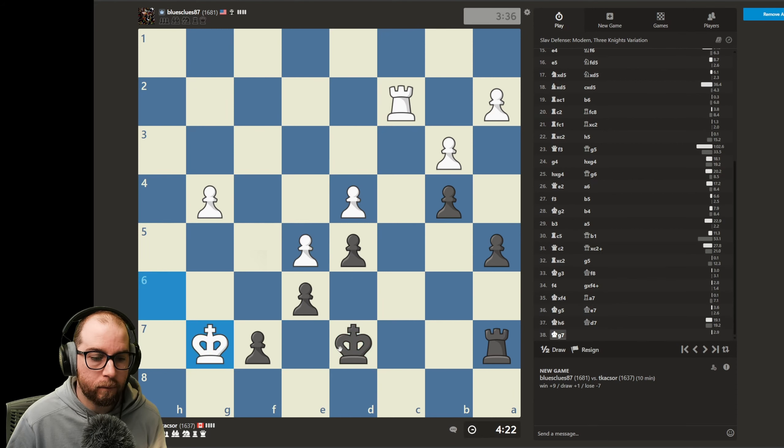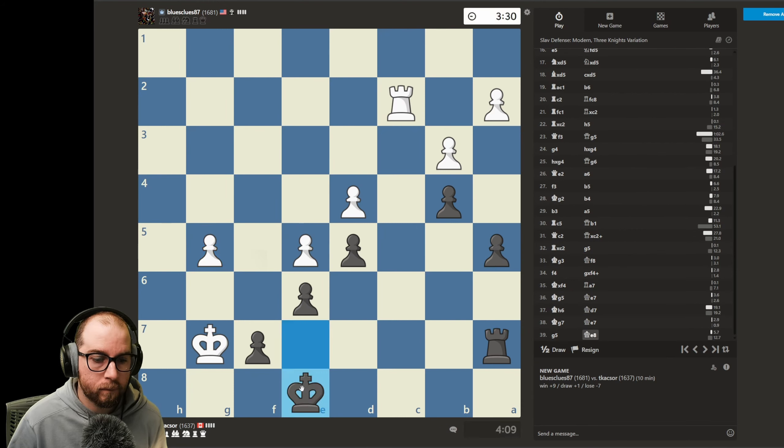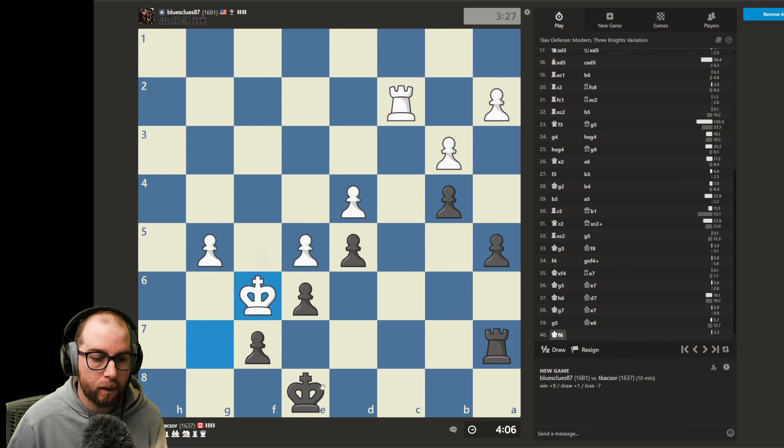We can just shuffle a rook around and look to make a draw. They'll come over, we'll come over — king down, check, king up. Oh, that might have been a mistake — and it definitely was. If we move over, takes. If we do nothing they're gonna play check, king up, takes — yeah, they're going to look to promote that pawn.